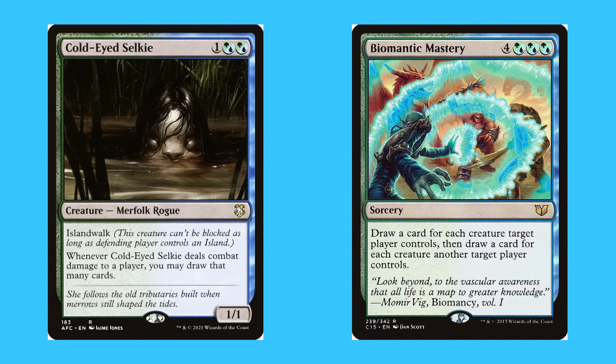The next thing Simic is known for is card draw — cards that let you draw extra cards beyond your one per turn. Drawing is considered one of the strongest things in Magic the Gathering, and Simic is one of the best colour pairings for it. Cold-Eyed Selkie, for one and two hybrid green-or-blue mana, is a rare 1/1 merfolk rogue with islandwalk — whenever it deals combat damage to a player you may draw that many cards. Biomantic Mastery, for four and three hybrid green-or-blue mana, is a rare sorcery — draw a card for each creature target player controls, then draw a card for each creature another target player controls.